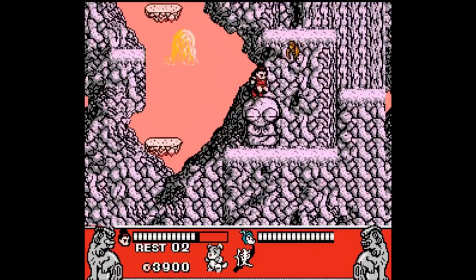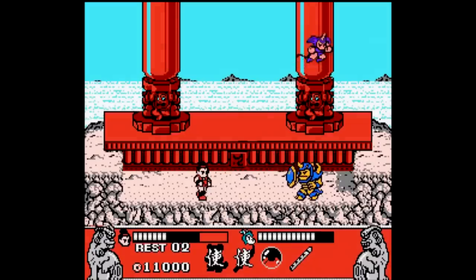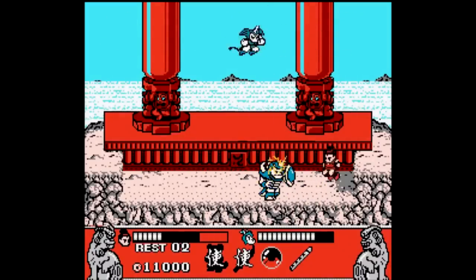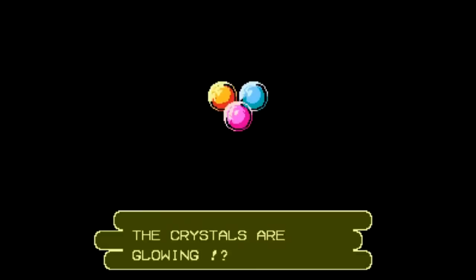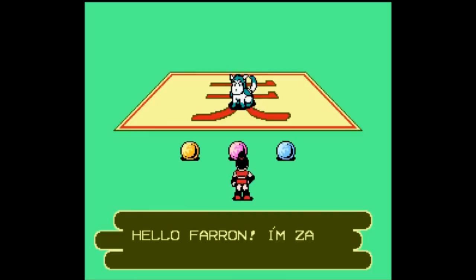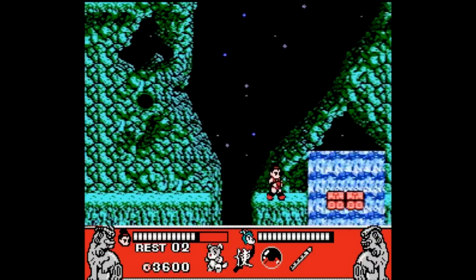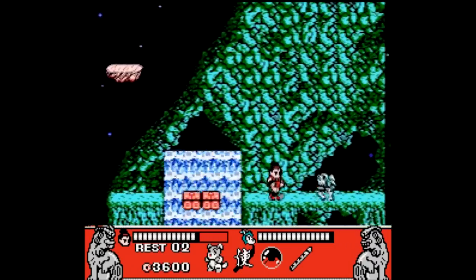You play as a dude named Farron, accompanied by your faithful dog Zap, and you have to retake your home, the Crystal Palace, which was conquered by the evil king Zerus when Farron was just a baby. Before the game starts, Zap gives you a choice between three different crystals you can equip. Orange allows you to shoot a fireball projectile, pink gives you a larger life bar, and blue enables you to jump farther. This is cool, but you get the other abilities later in the game anyway, so it doesn't really matter what you pick to start with.